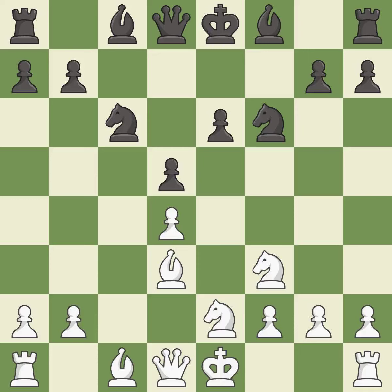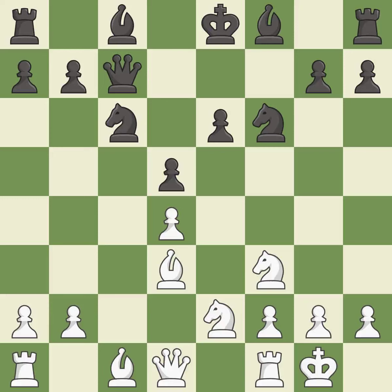This mobilizes the knight, allowing it to control more of the board. This develops the queen off its starting square, getting it into the action. Castling gets the king to a safer square, out of the center of the board, while also developing a rook.